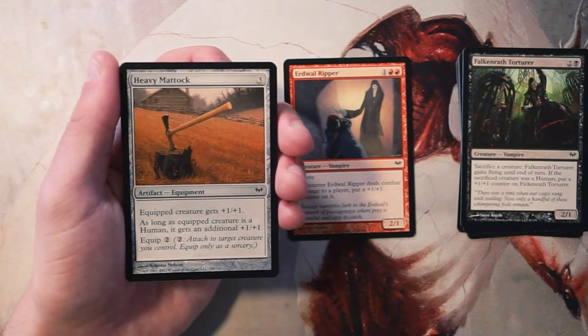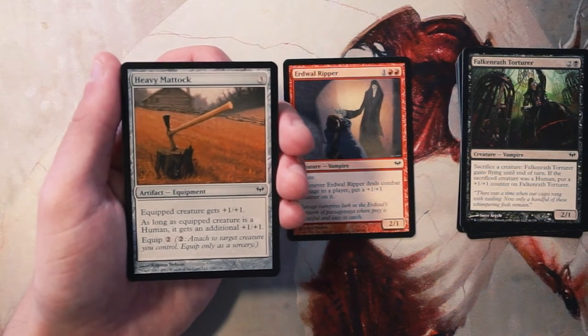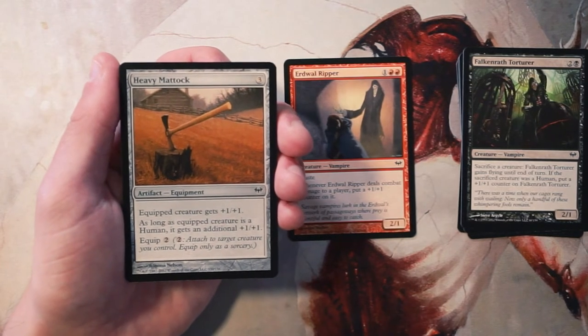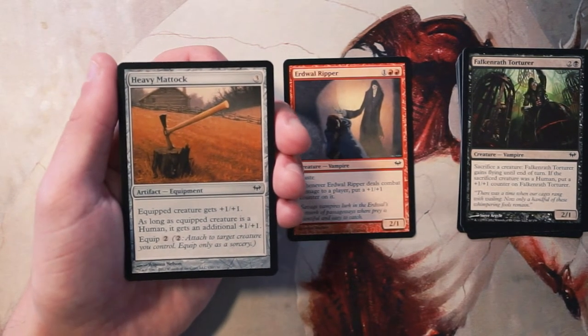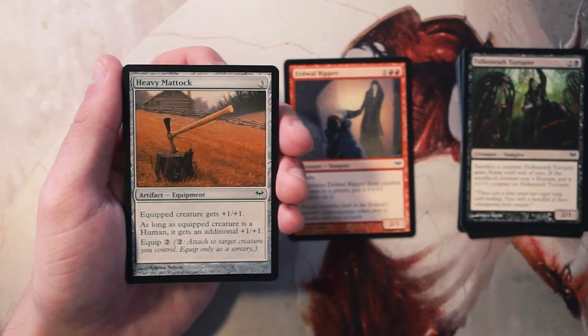It is an artifact that sticks around — you can give it to other creatures even if the original creature dies, which makes it a step above an enchant creature that does the same thing. It fits into any deck, but it's not that impressive. I would definitely wait till later in the pack to pick it.